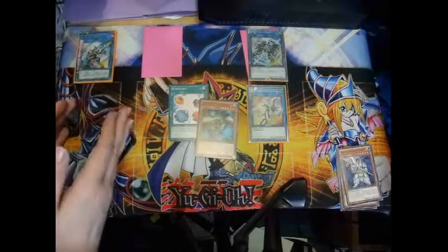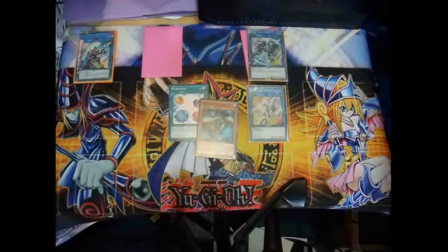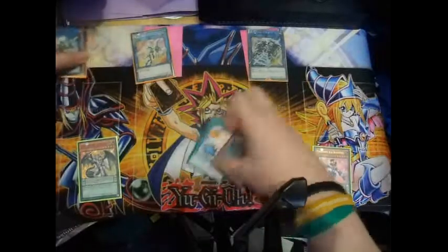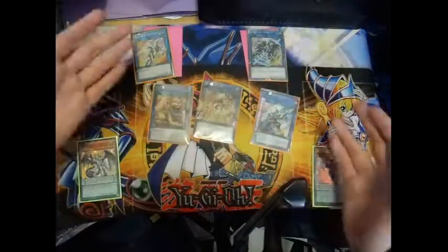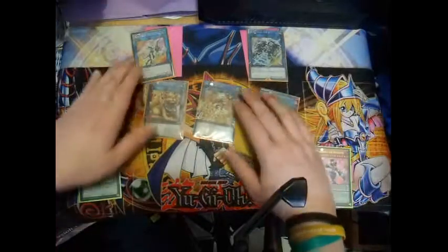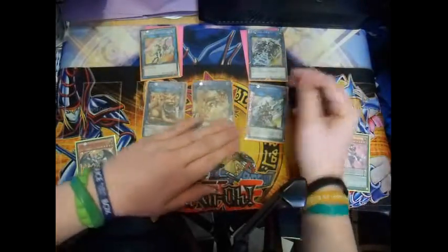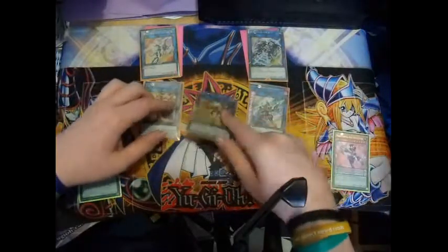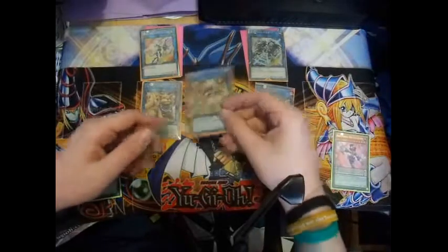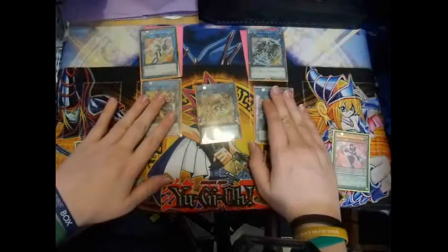That is my video on how to Link Summon and what the changes on the map are. Quick recap: Pendulum Zones are now in the spell and trap card zones, Extra Deck Monster Zones are the two new zones, and we've discussed how to Link Summon. The worst Link monsters currently are Decode Talker — because it points to one of your opponent's Extra Deck Monster Zones — and the one that only points to the sides, which will be completely useless if you can't summon it into the main monster zone, plus it needs two Cyber-type monsters.